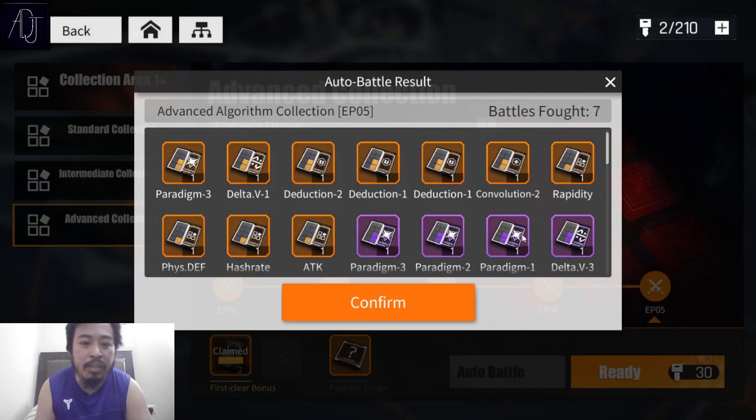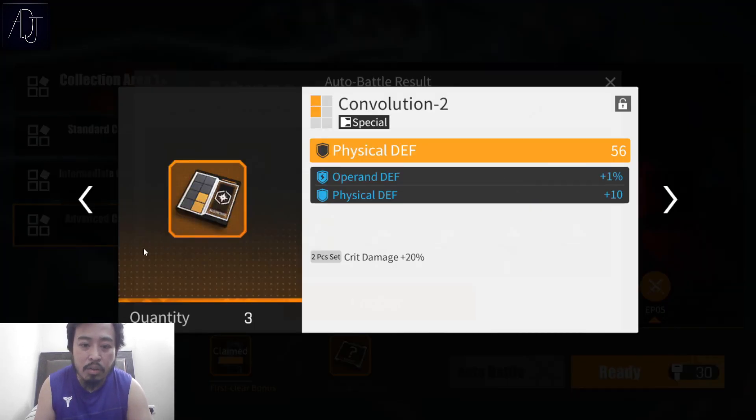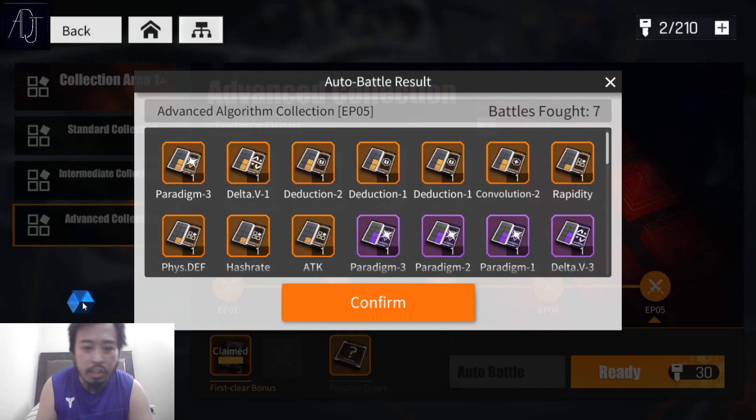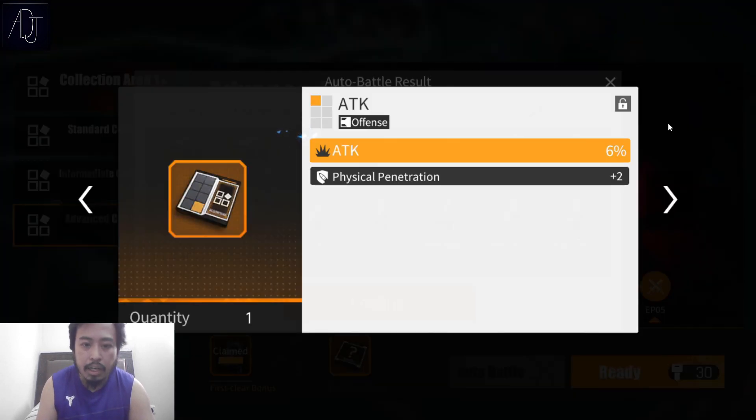Physical pen — nope. Convolution — nope. Rapidity is just a pillar set. You really don't want to be using pillar pieces. The rest are just meh.